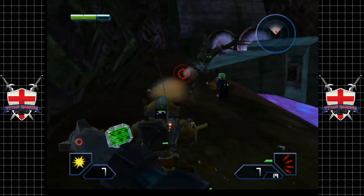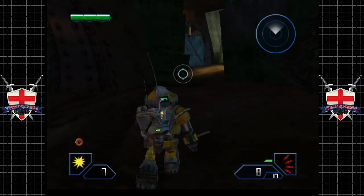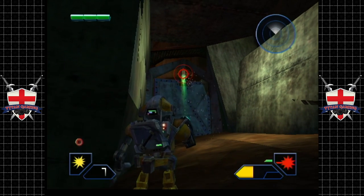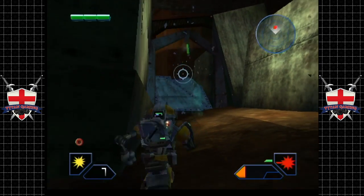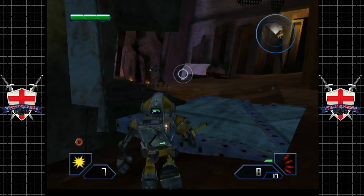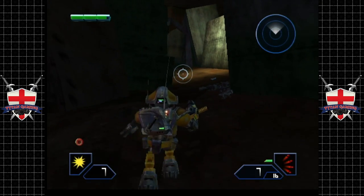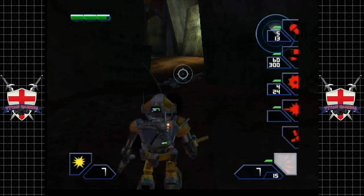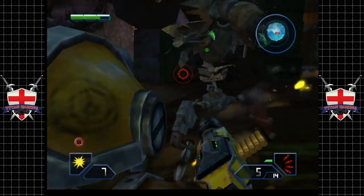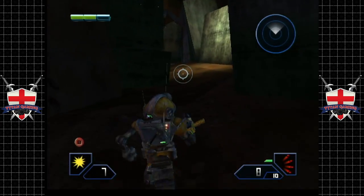Come on, you ugly motherfucker. Come on! That's what we're talking about. Switch back up to the blaster — you always want the blaster equipped. Come get me! Fresh, tasty oil — don't you? Low mileage. Stand and fight like a machine. He's tenacious. He had a bit of fight to him, didn't he?